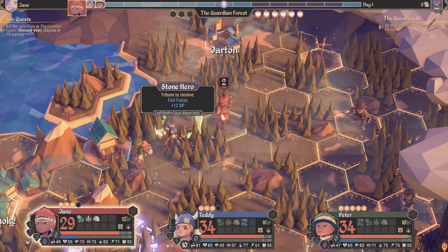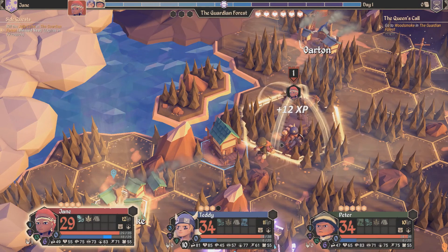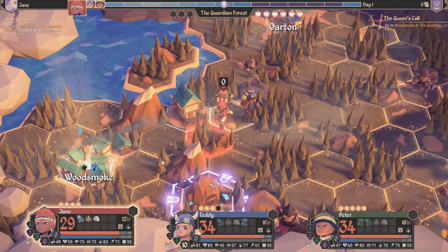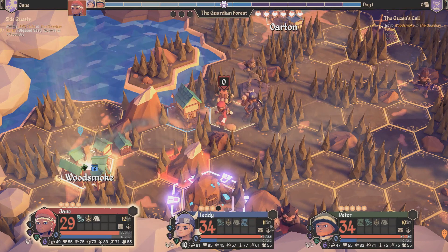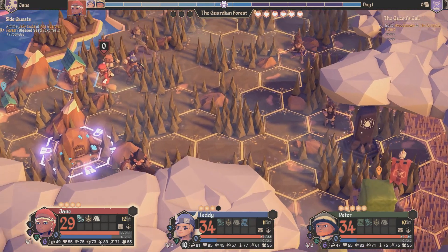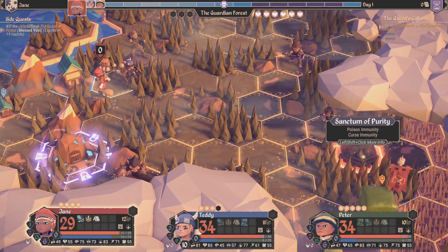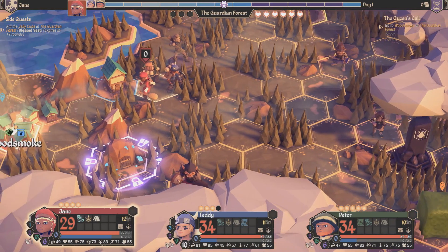So we're going to go here and use this up for the exp. In the next episode, we're going to go to Woodsmoke and then probably go down to that jelly cube. I don't know what level it is — probably level one. So we kind of want to get to level one first before we go fight it. We'll go to Woodsmoke and start heading over this way. Sanctums — basically if you die in combat, you'll get one free revive without using a life, and they give you some buffs, but you'll lose those buffs if you die. I think that's everything explained.